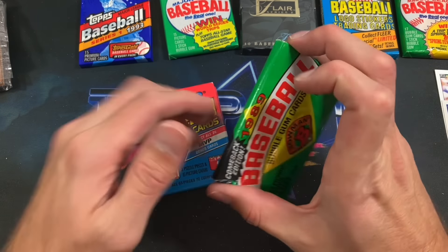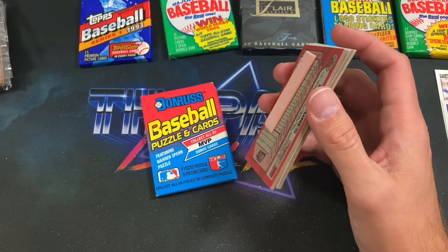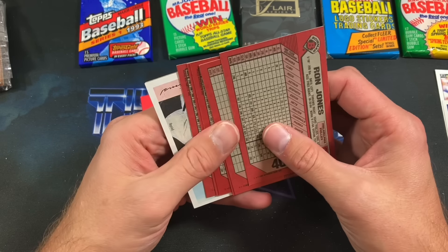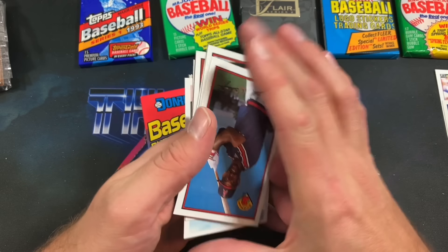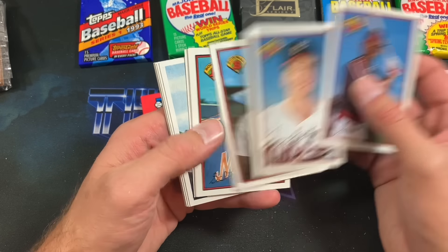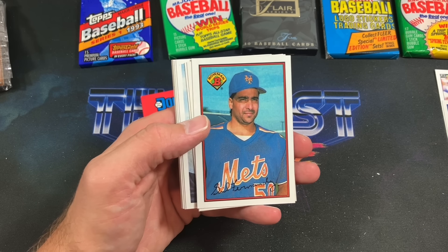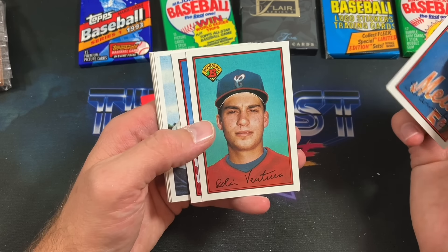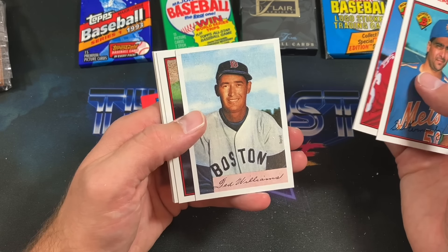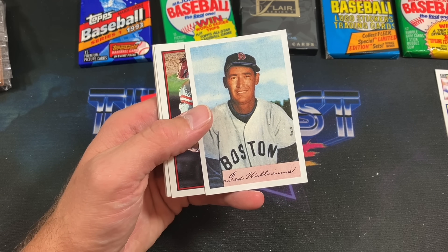Then there were two more wax packs left until we get to the others. 89 Bowman — there was a period when I got back into the hobby like ten years ago where I kind of cringed at them because I loved them as a kid, but now they resonate well with me because I have good memories attached to them. The Griffey 89 Bowman is a pretty iconic card. Robin Ventura rookie card — we'll put that in the stack of prominent rookies.